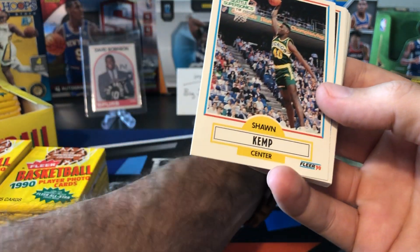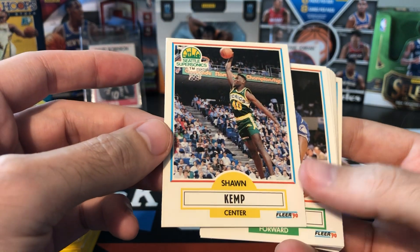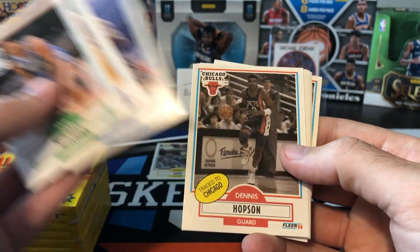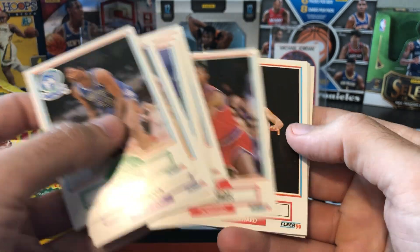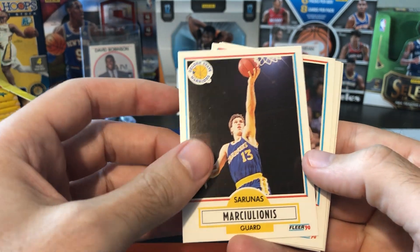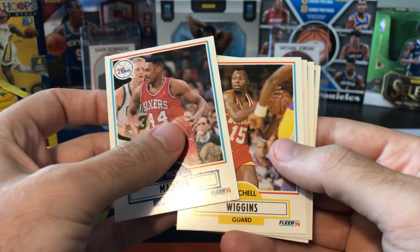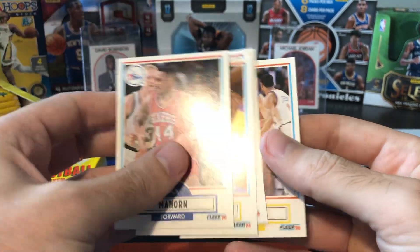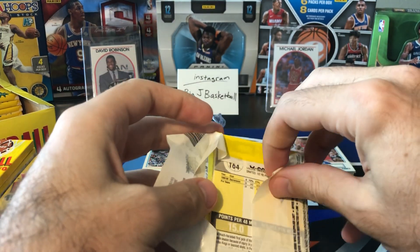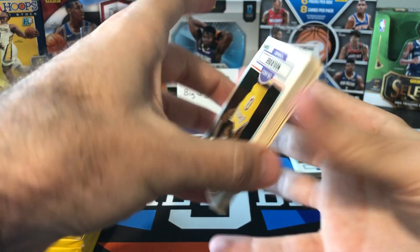Second card — Shawn Kemp rookie! Top to bottom it looks a little skinny on top and fat on the bottom, but boom — second card, Kemp rookie. Love it. That's going in the hit stack for sure. Rest of pack one: Sam Mitchell, Bill Hanslick, Otis Smith, Dennis Hobson, Armand Gilliam, Tom Hammonds, Danny Manning, Sarunas Marciulionis, Rick Mahorn, Mitchell Wiggins, Kevin Willis, Herb Williams, and Rik Smits. Pretty successful pack number one with the Kemp rookie right off the bat.